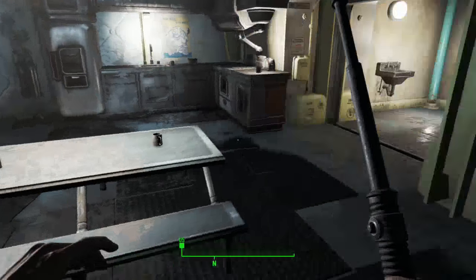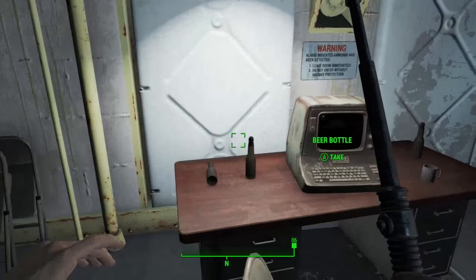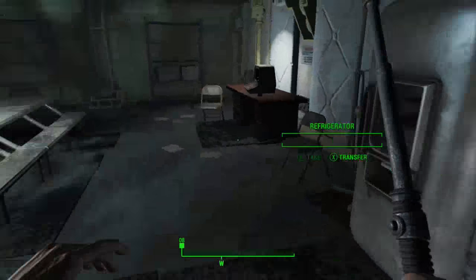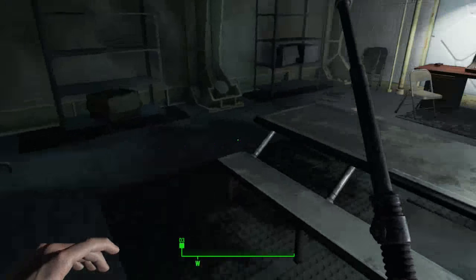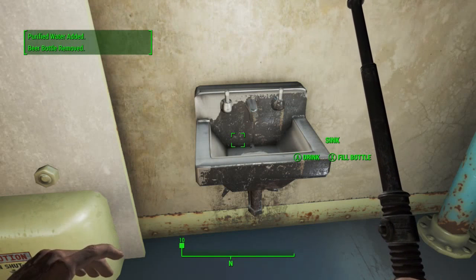There are eight bottles in this room - one on the floor there, one there, two here, and three on this desk. I haven't got a Pip-Boy at the moment so I can't check my inventory. We get an option to fill bottle - just press your relevant button. For me it's X on Xbox One; if you're on PC it'll be whatever key, and PS4 the same button.